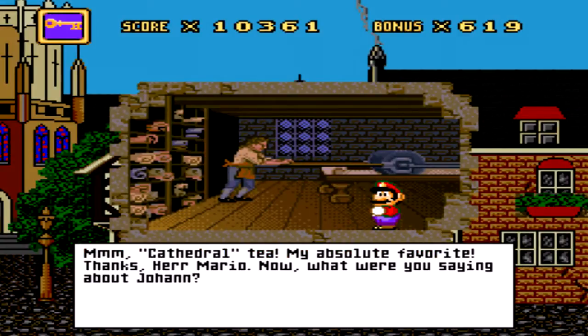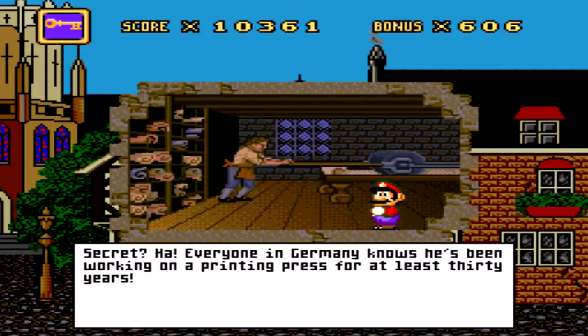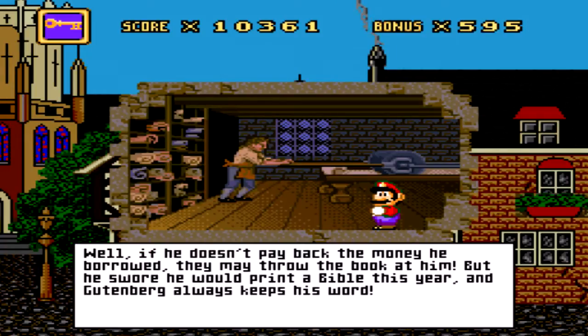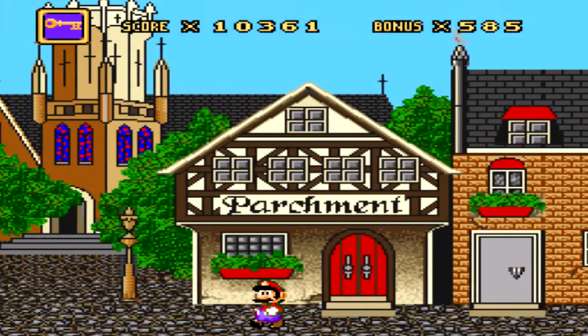Teabag. Cathedral tea — my absolute favorite. Thanks, Mario. Now what are you saying about Johan? What's his so-called secret project? Secret? Ha! Everyone in Germany knows he's been working on a printing press for at least 30 years. That's a long time. Is he finished? Well, if he doesn't pay back the money he borrowed, they may throw the book at him, but he swore he'd print the Bible this year. And Gutenberg always keeps his word.